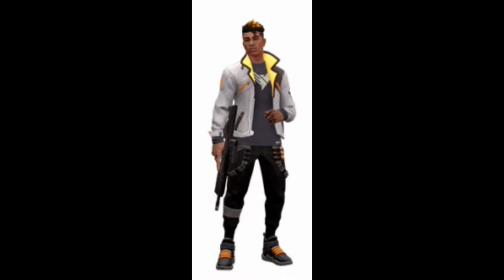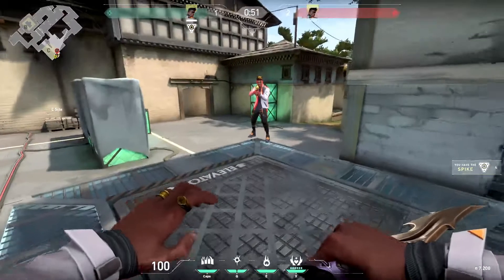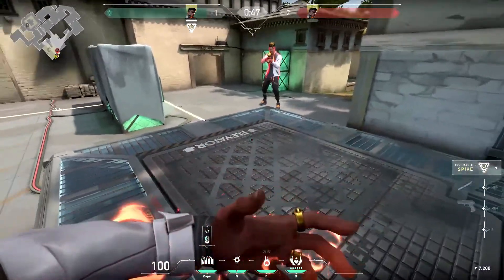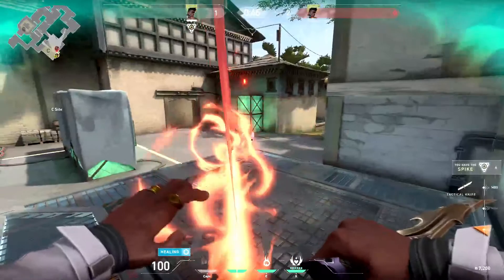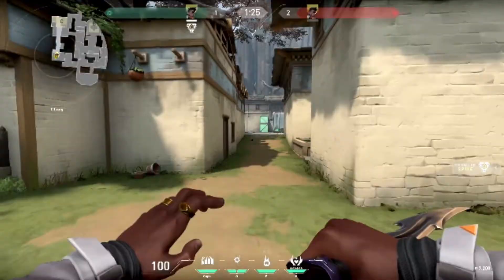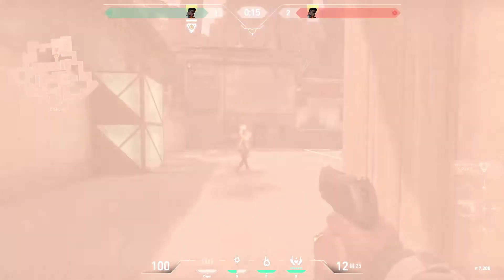The first agent we're going to be looking at is Phoenix. His first ability is Blaze — it summons a wall of fire that blocks vision and hurts anyone that goes through it. It can also heal you and can be bent. His next ability is Curveball — throw a flashbang that curves left or right and blinds opponents for five seconds.